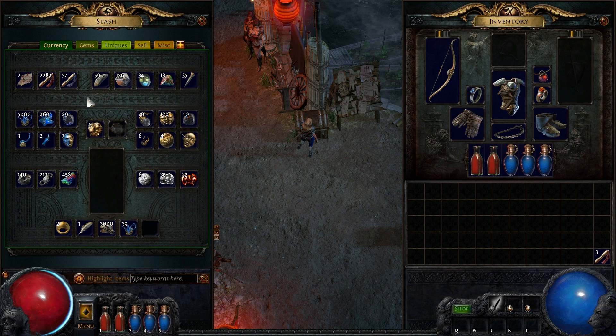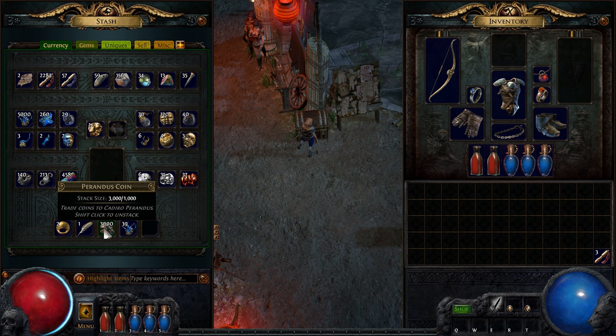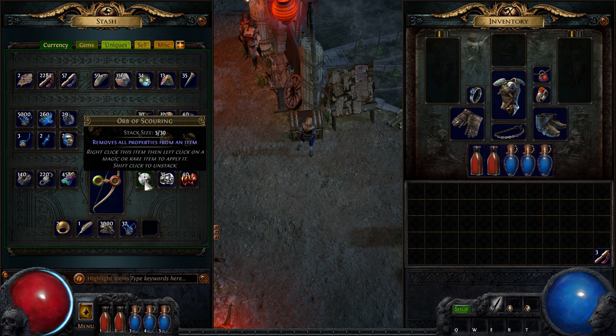Currency stash tabs let you store your currency in stacks of up to 5,000 of each. There's a designated slot for each type of currency, and five unassigned slots for any currency types you choose. The tab also has a general item slot for convenient crafting.